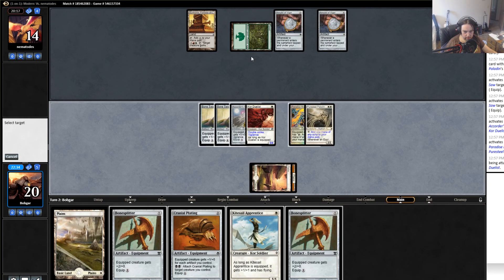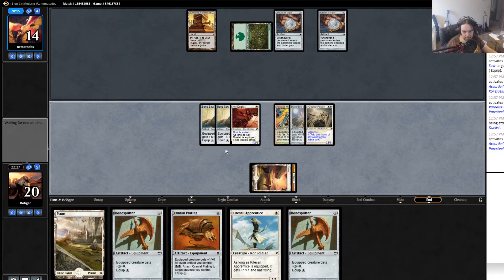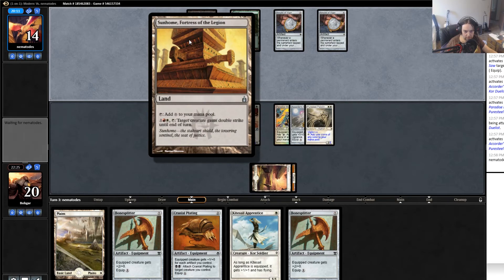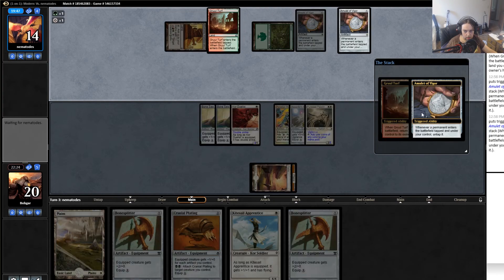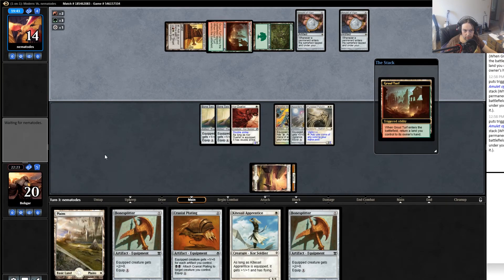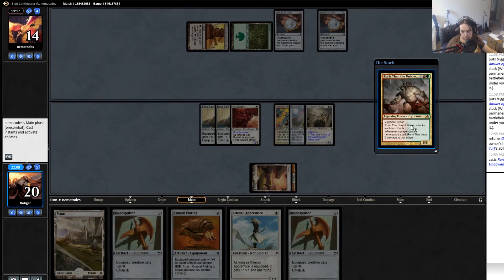I'm going to move this over so this guy's a better blocker. If he manages to Primeval Titan I can just trade with my 3/1 double strike, which isn't great but it's fine. I couldn't because he'll give it double strike too. I should say always yield — I'm not going to do anything in response to it. It's gonna get a lot of mana. Okay, he returns something to his hand so he can play it again and get more mana — up to six mana. Rickthar — that's fine.